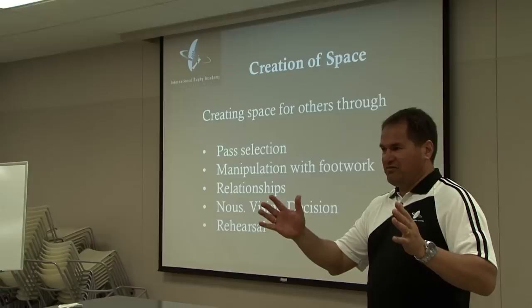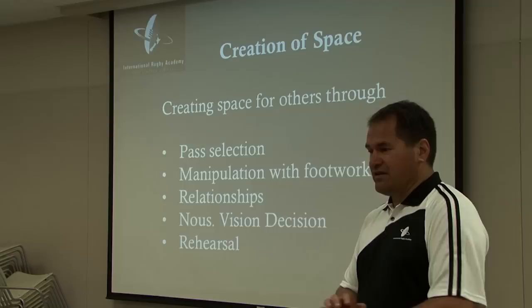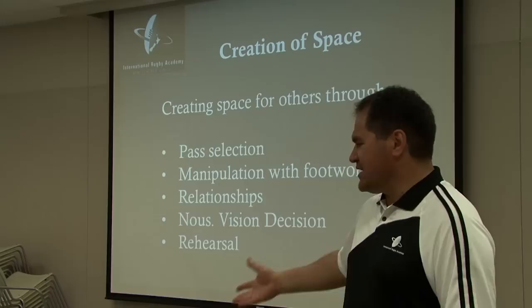So 10's going to carry and challenge — if it's on for him, he'll run. If 13 running short is on, he's going to call 'give' and get the ball. And if it's not on, he'll call something that doesn't mean give, and we'll go backdoor to 12, who has an inside and outside option.